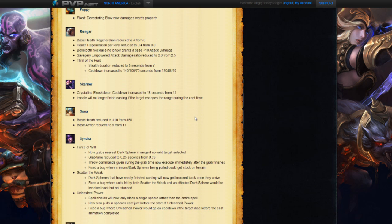Next we have Sona. Base health has been reduced by 40 and base armor has been reduced as well. Sona is pretty strong — I know she can be killed fast, but she does really good damage early game. I think this is them countering that. If she pokes her head up to come do that damage, you can fight her back a little more effectively now. Hopefully this doesn't make her too squishy, but we'll have to keep our eye on this.